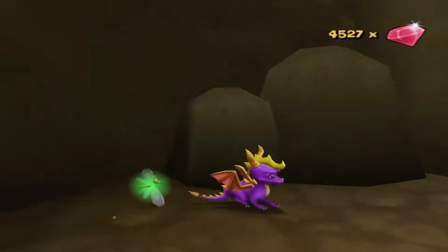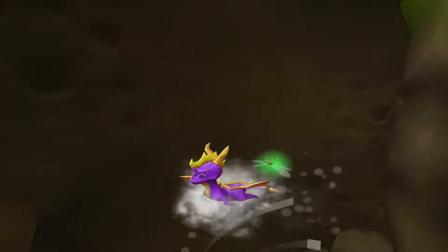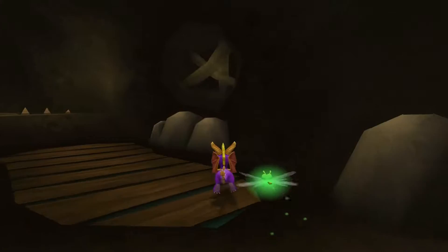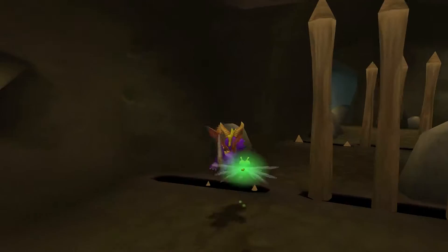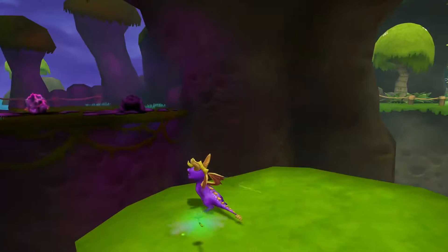Spyro, these thermals will take you to places where you normally cannot reach. Just step into them and they'll let you go up. I don't really care for Trina, so I'm not going to read her messages, but they're called thermals, evidently. Not quite like a geyser — it's just air.